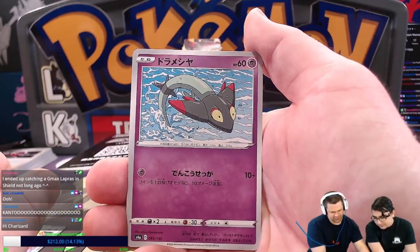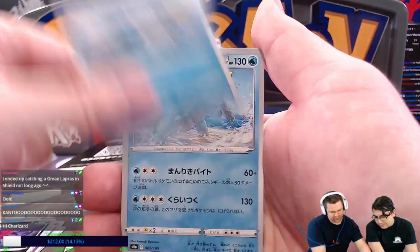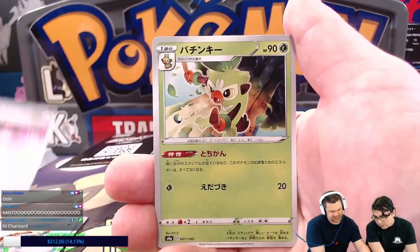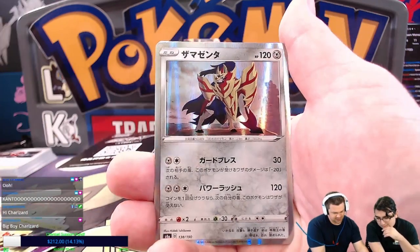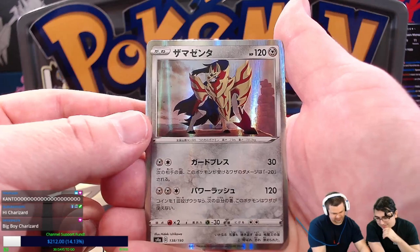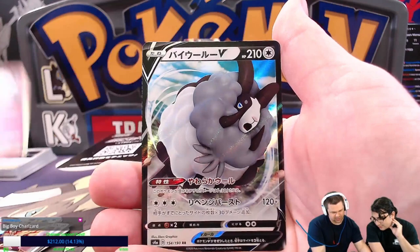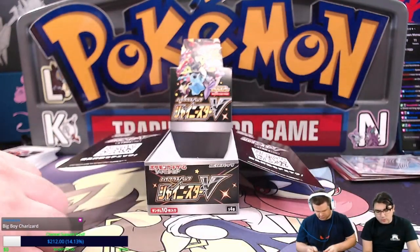We got Dreepy, Morgrem, Sobble, Dreadnaw. I'm pretty sure the Psychic Energy is Horror Energy. Thwackey. We got — this is Zamazenta, right? Zamazenta. Clefable. And a Dubwool.